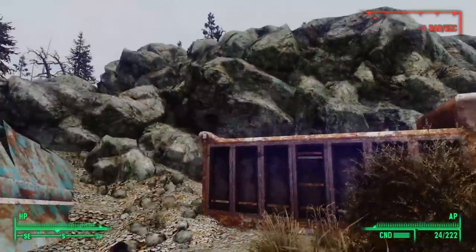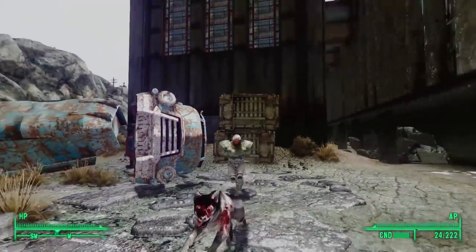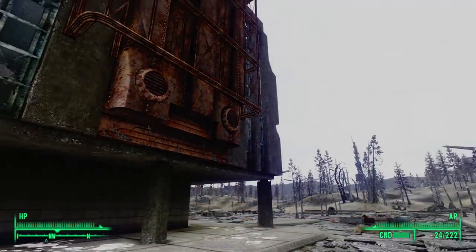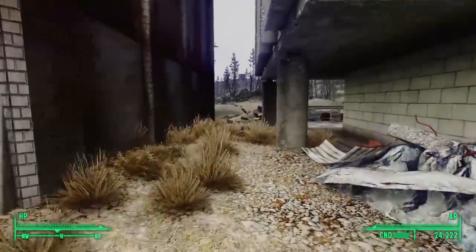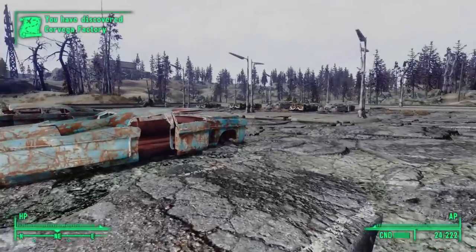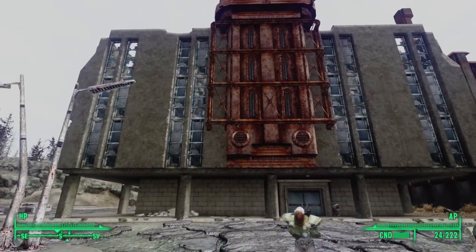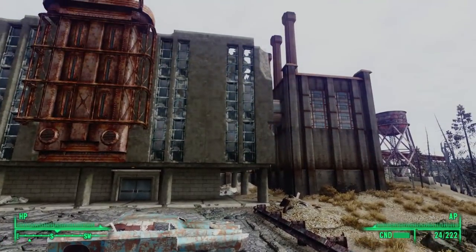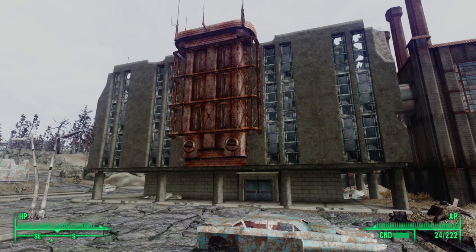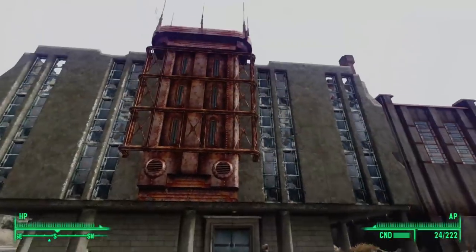We can climb out of the dumpster by leaping atop the toxic barrels and then head north to get a better look at this building. The windows on the outside are broken, with concrete rubble all over the place. We see a little alleyway to the west. Following it inside, we see that it's a big L-shape, turning north and bringing us to a big parking lot. We have discovered the Corvega Factory. Chryslus is the company that made the Corvega cars — they had just released the Atomic V8 when the bombs dropped, and looks like this factory may be where the Atomic V8 was assembled.